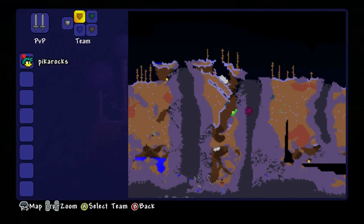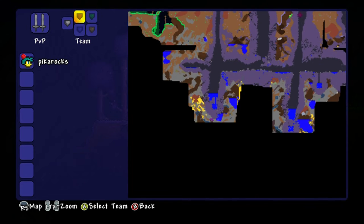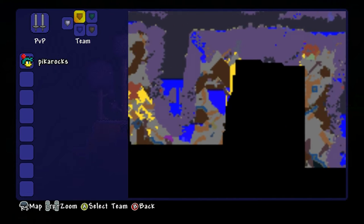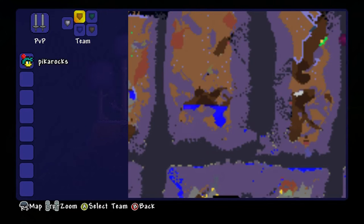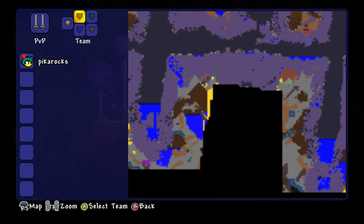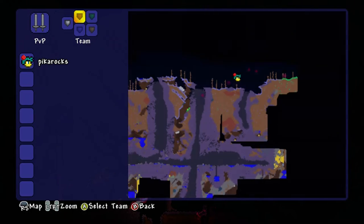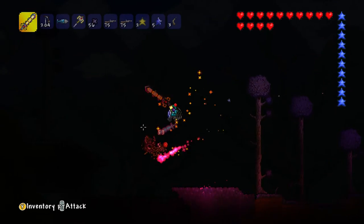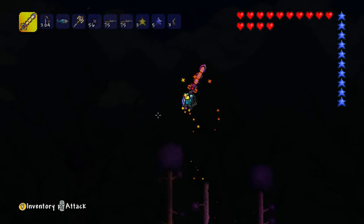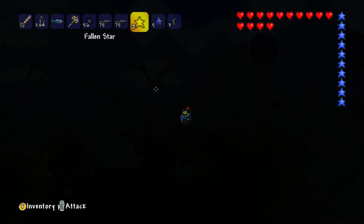I just found another crystal thing - there's the shadow orb underneath. It's the third one, so let's go to it. Let's land down here.